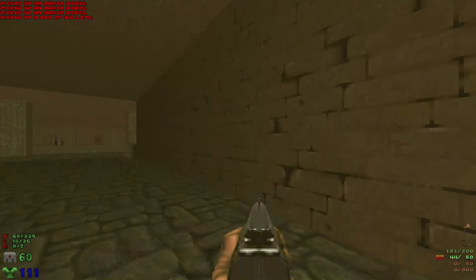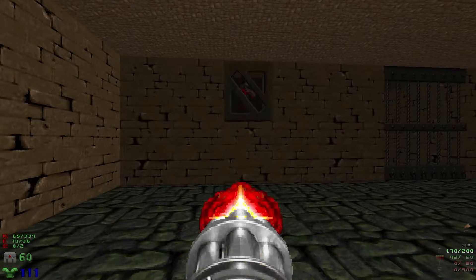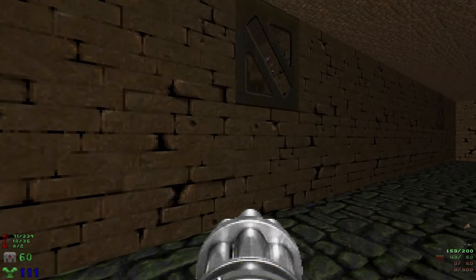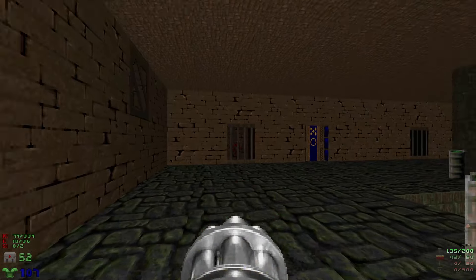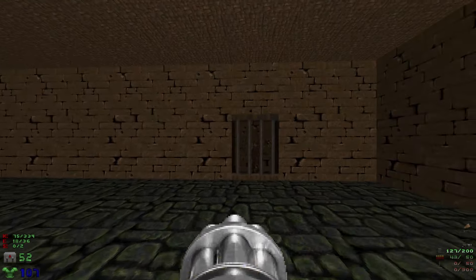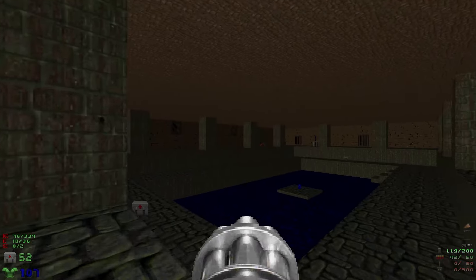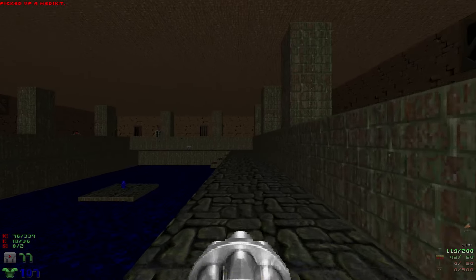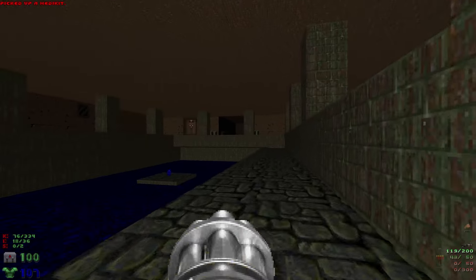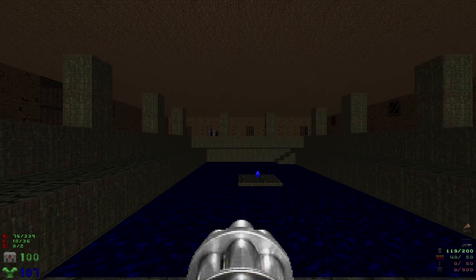Grab all the health, armor, and ammo. This room here will have some enemies up in some little windows here. Make sure we get all the enemies here. And then we're gonna hop down. We'll grab these medkits. And we have the blue key. Grabbing the blue key is gonna spawn in a lot of enemies. We're gonna have a lot of hit scanners that spawn on this end, and then a bunch of imps that spawn in on that end.